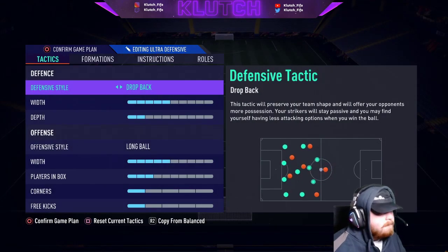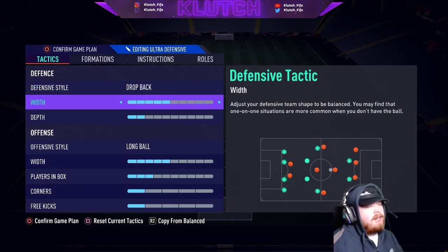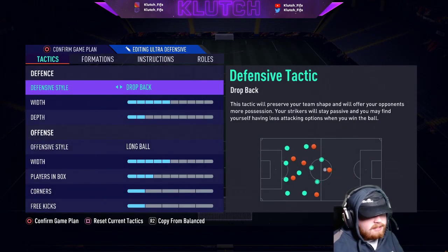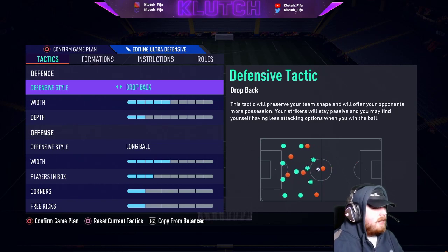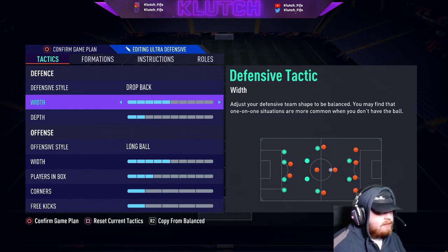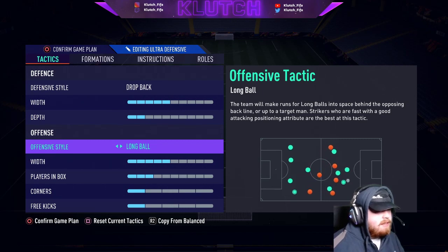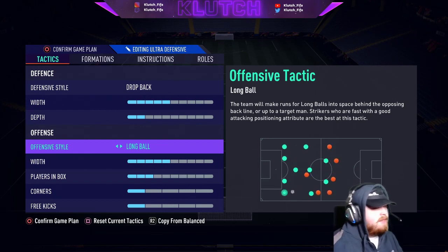Now the ultra-defensive formation — we're playing drop back because we just want all our players to sit back and defend. This is the 5-3-2. Width is on 5, depth is on 2 because we're just defending. Long ball is a tactic I've loved since the start of the game — if you have strikers with high attacking positioning or fast strikers, it's a really good way to counter-attack. So long ball, big fan. Players in the box is on 3 — we don't want too many people pushing forward. Corners and free kicks on 1.